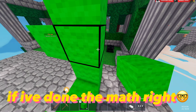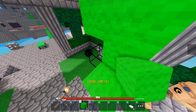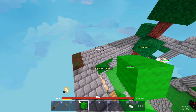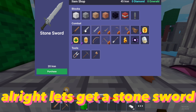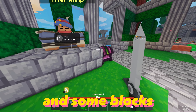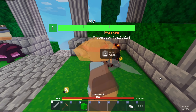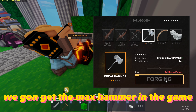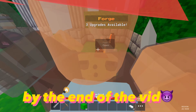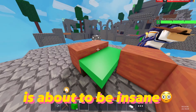If I've done the math right, this should work, I think. There you go. Alright, let's get a stone sword and some blocks. Matter of fact, let's get a hammer. Wrong one. Wrong one. We're gonna get the max hammer in the game by the end of the vid. And the max hammer plus pumpkin combo is about to be insane.